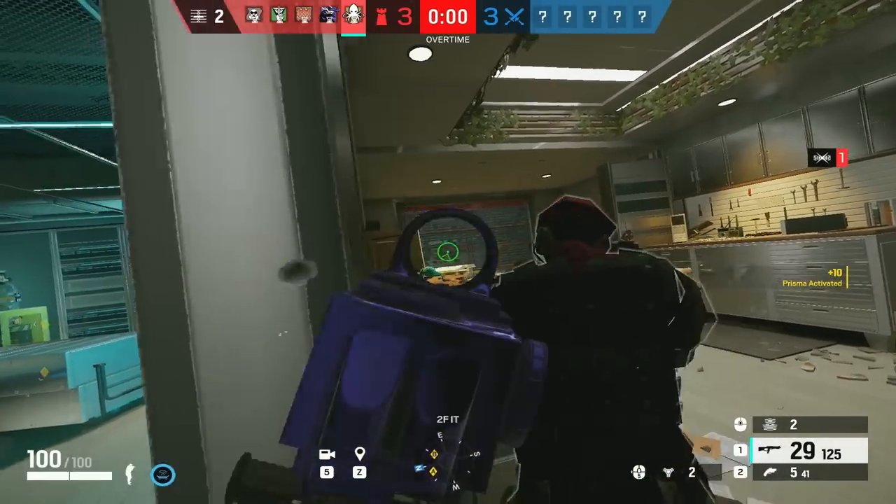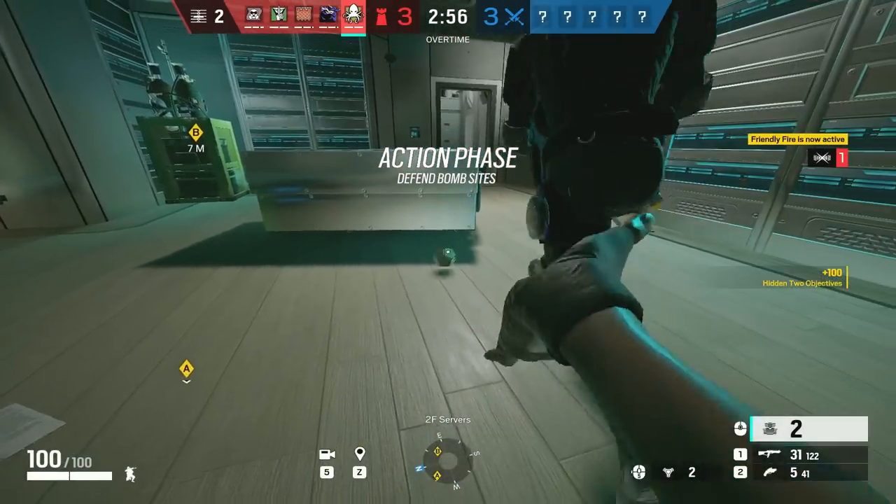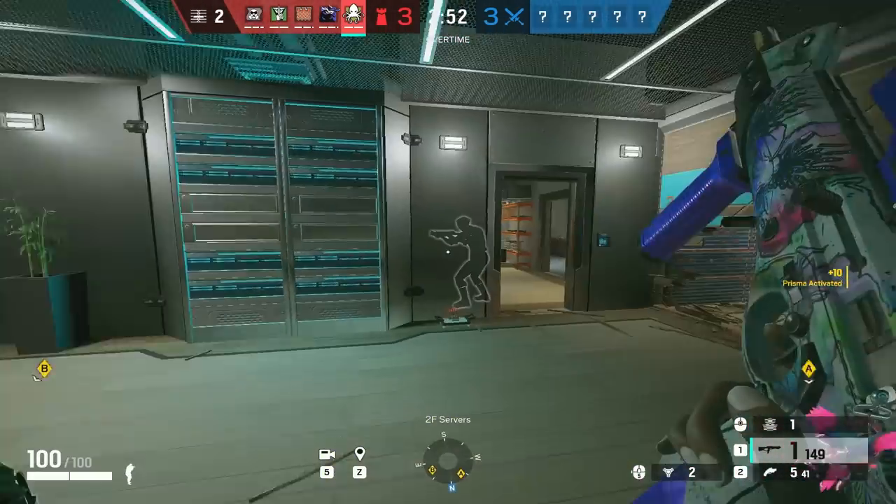My tip for Alibi is to use her Prismas more on the angles you want to pick from, so when you do peek, they shoot your Prismas and you have live info to push them. Obviously they work very well on windows, but you might not always be able to take the gunfight.